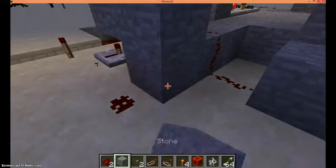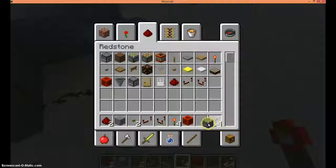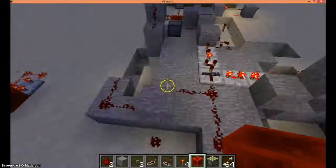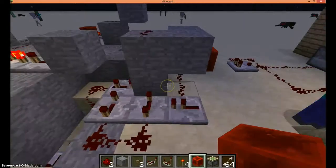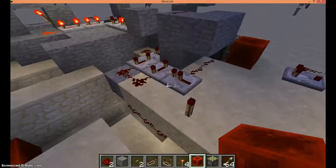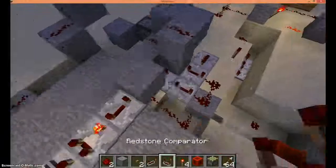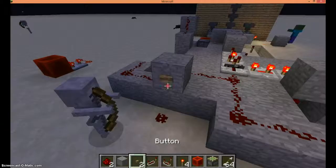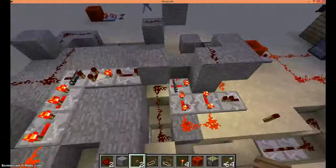Oh, I have an idea. There we go. Let's get a redstone piston. There we go, let's try this now. So that turns that on. So it's going like that, and then when you push the button again...